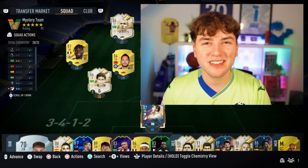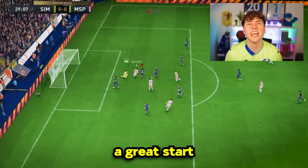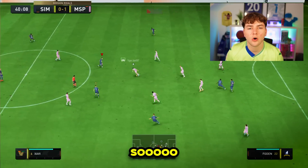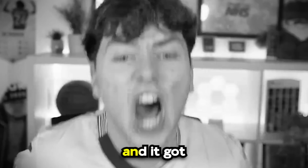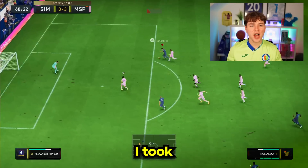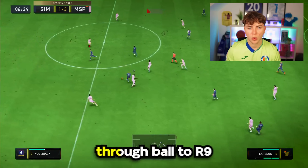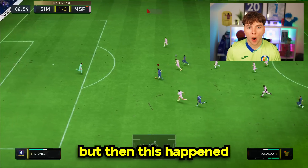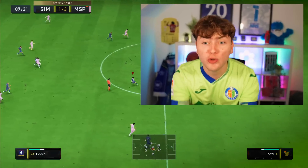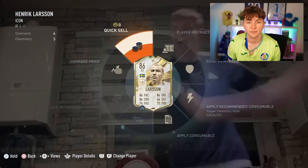We're now going to play one game with this team, and if I don't win I'm going to have to discard the icon we just packed. My team felt so stiff, and as the game progressed I got more and more irritated. Every shot or touch just wouldn't work in my favour. I played a beautiful through ball to R9 in a 1v1 with the keeper — but then disaster struck. I lost the game. Larson, goodbye. Get out.